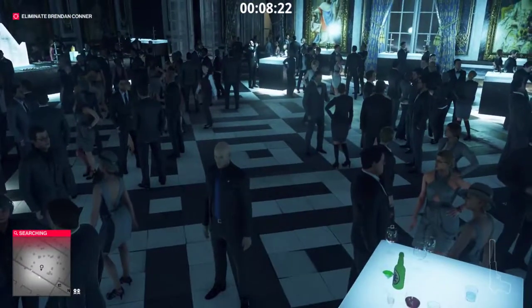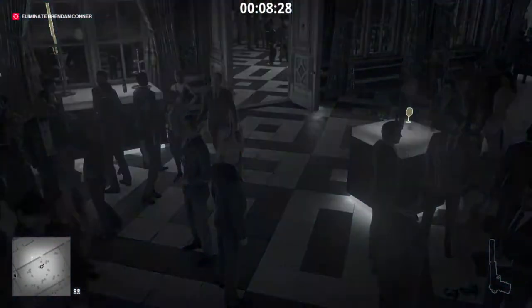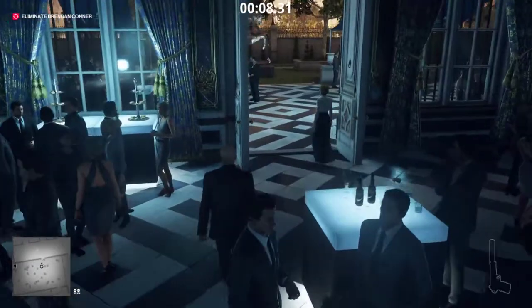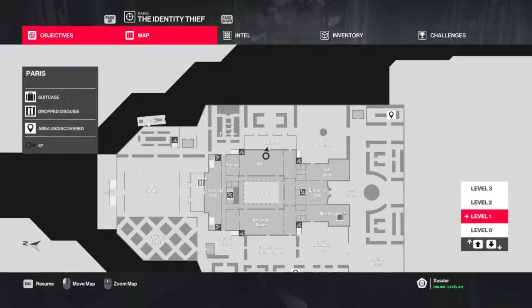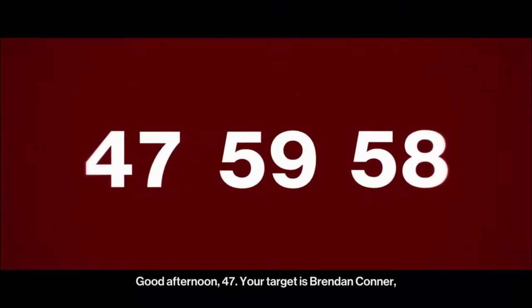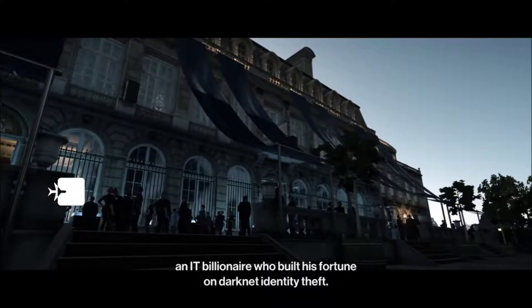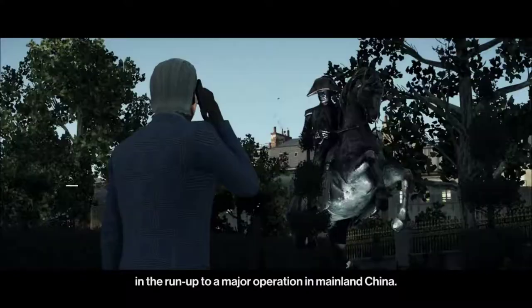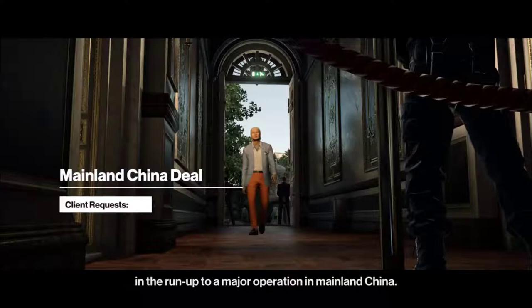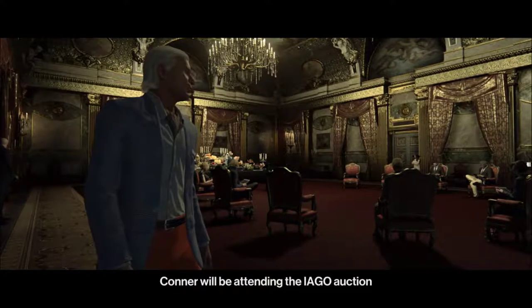Oh wait, I think that might be her - she's going out to meet somebody. Good afternoon 47, your target is Brendan - I have to watch this again, I need to remember what he looked like. Yeah, he's in Paris - there he is with his weird little ascot, orange pants, okay. Connor will be attending the IAGO auction and has hired an escort to join him - I think that's her yeah.